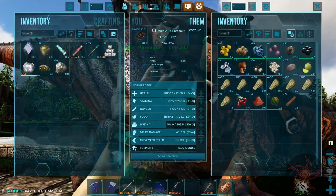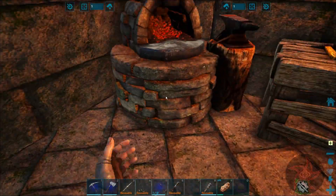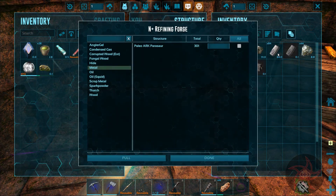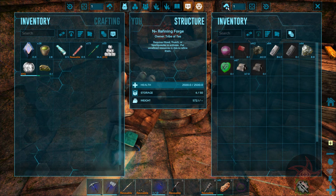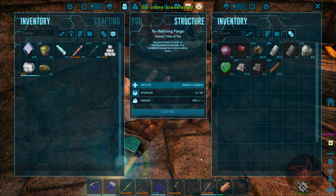Let me get that pure gold out of you. Then we'll just pull the metal. I can't pull the pure gold, unfortunately, but it's light so that's not really a problem.